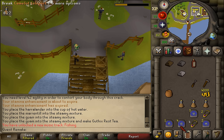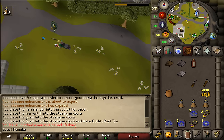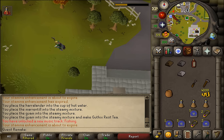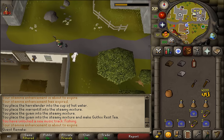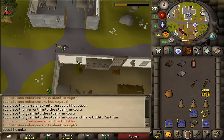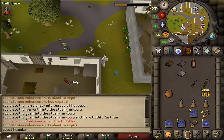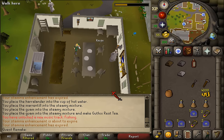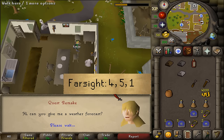Let's teleport once again to Camelot and let's now run west into Seers' Village. We will now need to go to the building just west of the garlic spawn, which is a bit southwest of the Elemental Workshop. There with the water sign, let's enter that building and there should be a seer with the difficult name Farsight. Let's talk to him and select option 4, 5, and then 1.